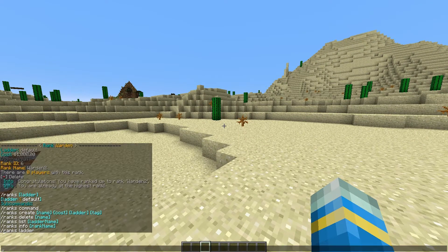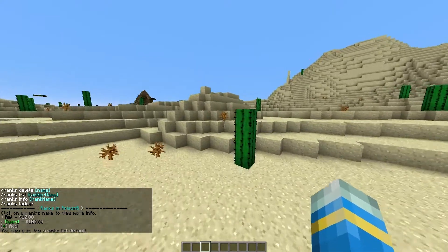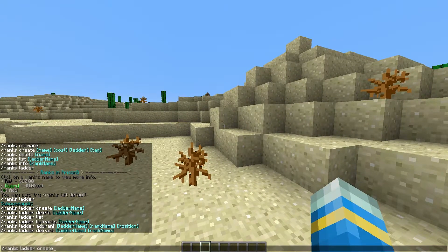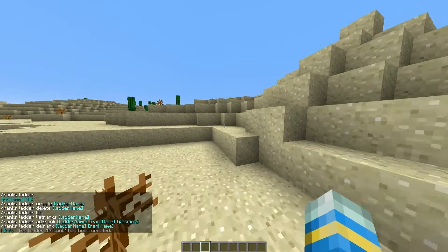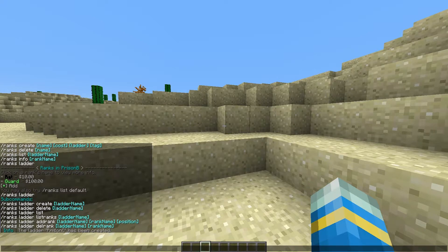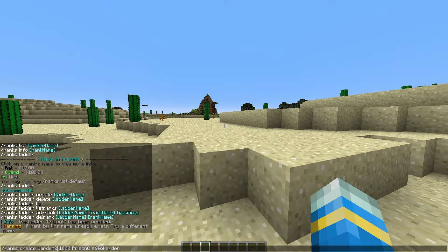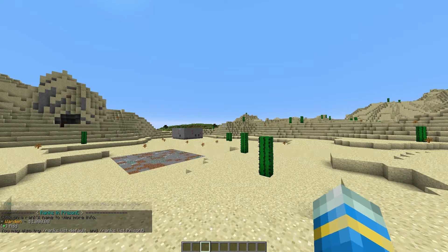Let's do /ranks list for 'prism b', a new ladder I created with two ranks — a player could rank up in this ladder as well. To create a brand new ladder do /ranks ladder create — so 'prison c'. You can add ranks to it or just create a brand new rank and instead of putting 'default', put the ladder name. Make sure you get the capitalization right or it will not work. This is going to be prison c with rank 'warden 3'. If we look at /ranks list in prison c there is only one rank.